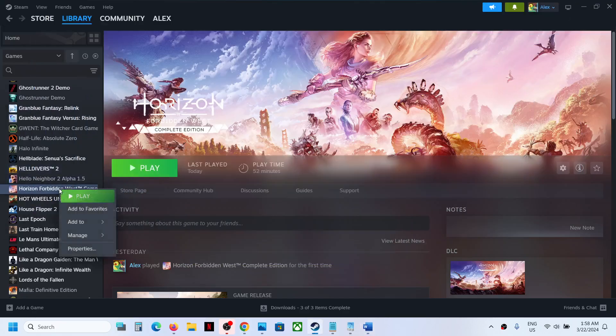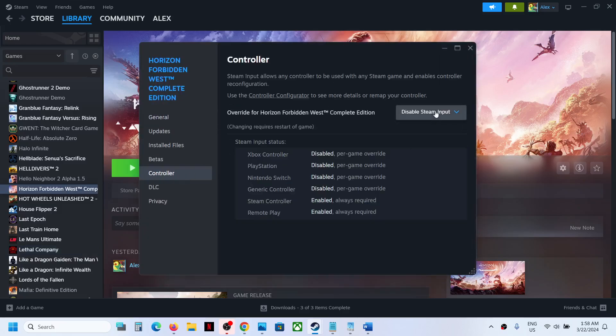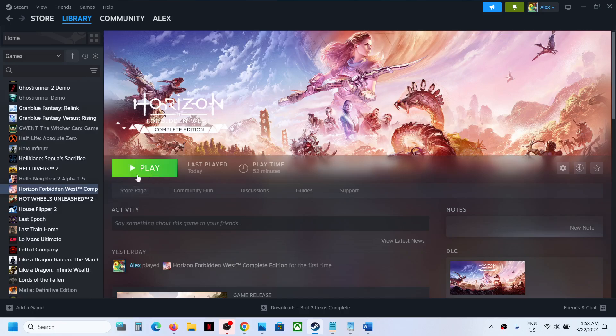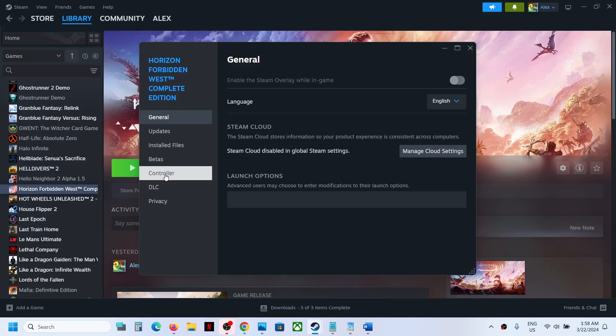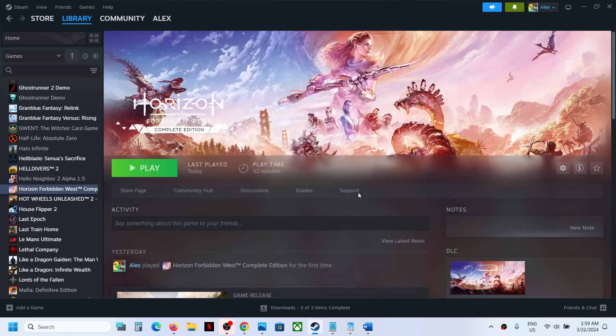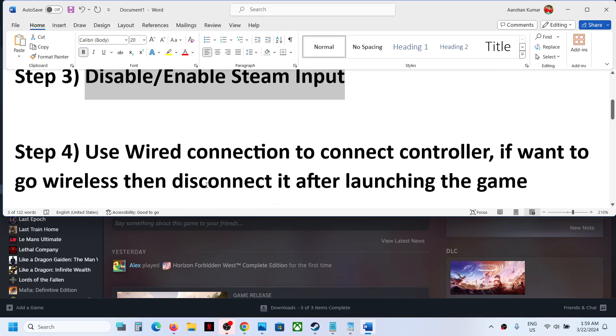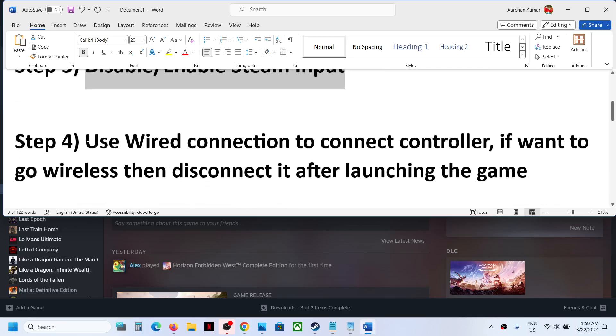For Steam input, right-click on the game, select Properties, go to the Controller tab. Over here, try enabling Steam input — select it, launch the game, and then check the controller. If that does not work, go back to Properties, Controller tab, and this time select Disable Steam Input. Try both enable and disable and check which one is working for you.